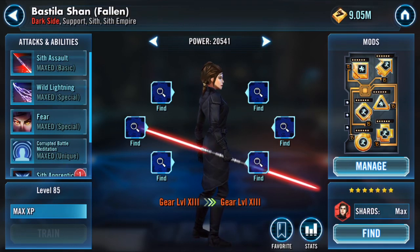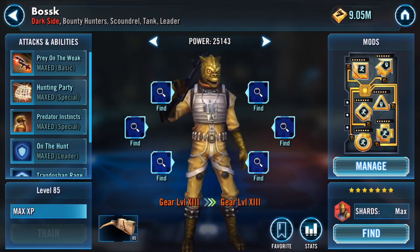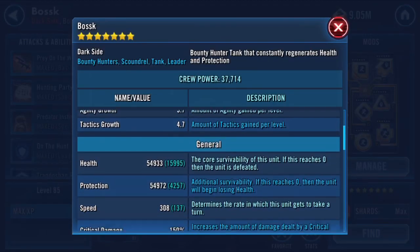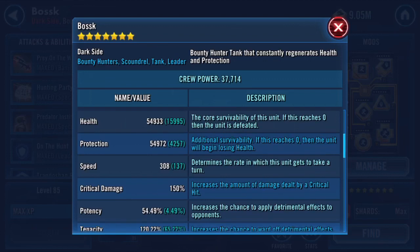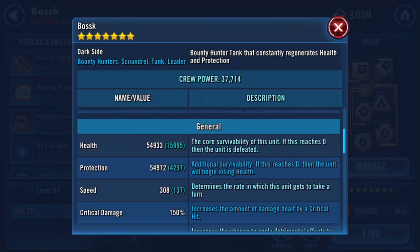Bosk — I G13'd him because I still use bounty hunters in GA. Made him faster and more tenacious; look at that tenacity, he's in the 120s now. He gained a decent amount of health, not as much as others but still good enough. Same principle — the longer it takes my enemy to kill Bosk, the better chance I have of stalling them out or even winning.